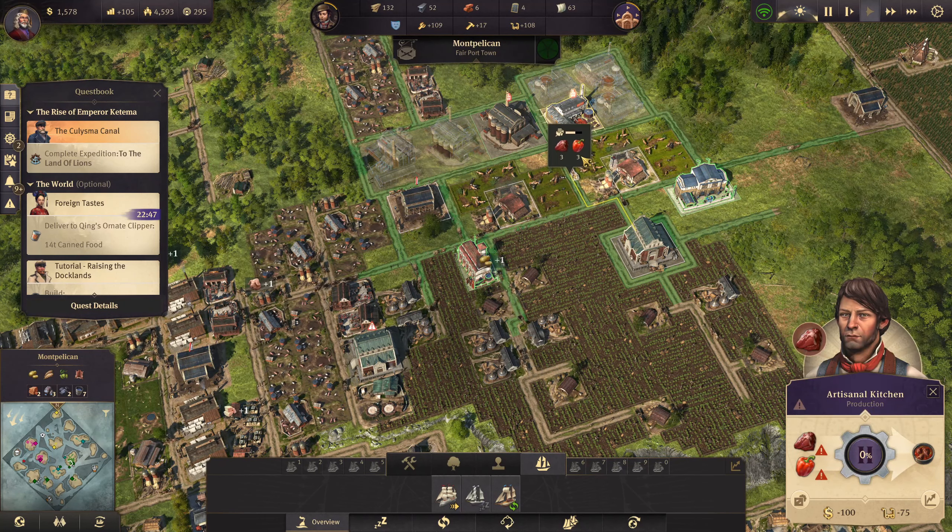We're going to make some goulash, and then they're going to take the goulash and the iron over. We could get the other iron mine up and running but that's going to cost us a fortune. They're bringing iron across as well so that's good. This one is making the goulash now, then we're going to make some cans. We do need to upgrade these as well but we've got to worry about our money situation first.